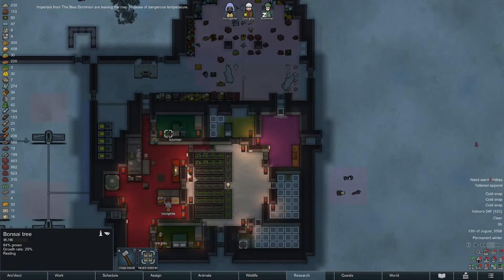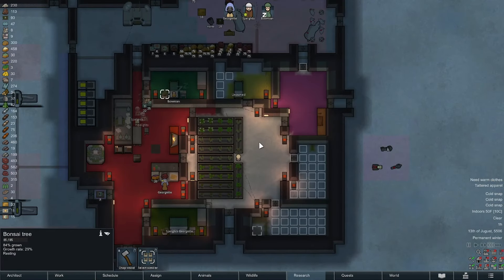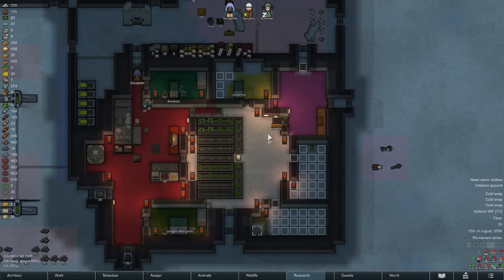A little bit of wood from the bonsai has been helping, but not great. We have what we need though. If we get a solar flare, we'll just pack everybody in a bedroom with a fire and gear. Yeah, we should be okay.